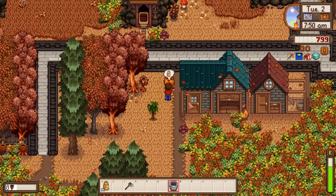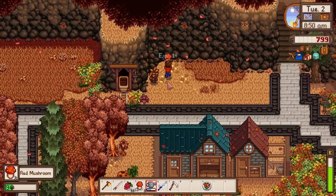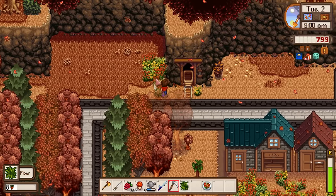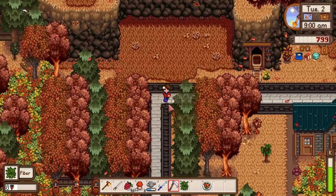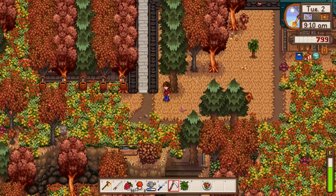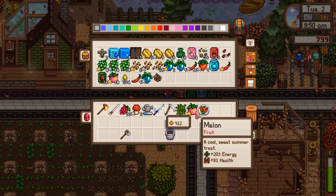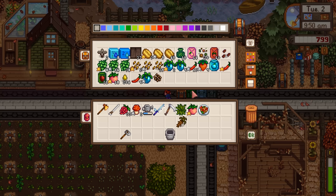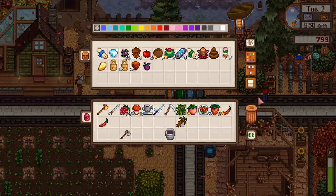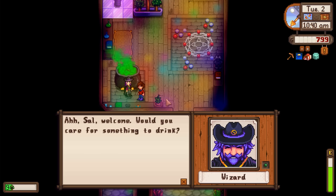I'm now aware that I need milk for the home cooks bundle, so I'll be saving all of our milk. Now that it's fall, we're going to start getting all kinds of mushrooms on our farm because it seems to have the same spawn rate as the regular forest farm, which gives all mushrooms in fall. We do have gold star melons, which are a loved gift for Penny. Still focusing on the wizard - I've been told he's very important.